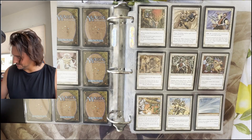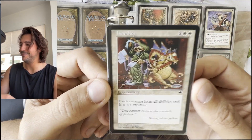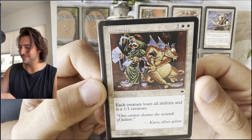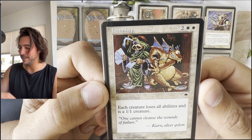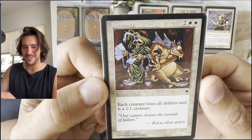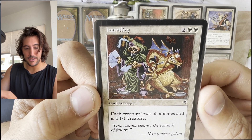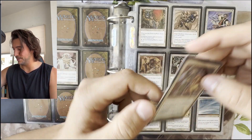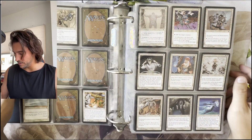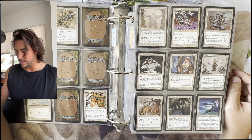Humility is one of our most expensive cards this set. It's some beautiful art by Phil Foglio. 'One cannot cleanse the wounds of failure,' says Karn. This is currently at $65, so quite pricey. This is a big set with a few cards that are quite expensive, so it's a tough one to complete.